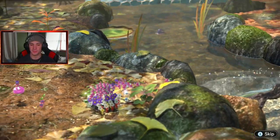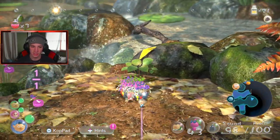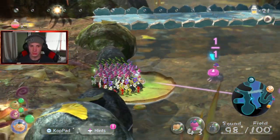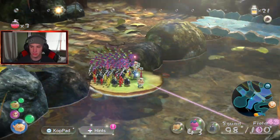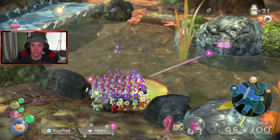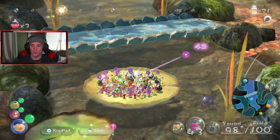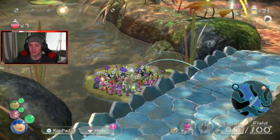We got these extra Pikmin just chilling here — come here boys. We hop on these brand new lily pads. I'm confused, is this one of the lily pads that just came down? Oh, here they come — okay cool, we can hop on this. Let's go, Pikmin army onward! We got these little water enemies down there, I can actually lock onto them. Look at all our Pikmin — we are thriving with our army.